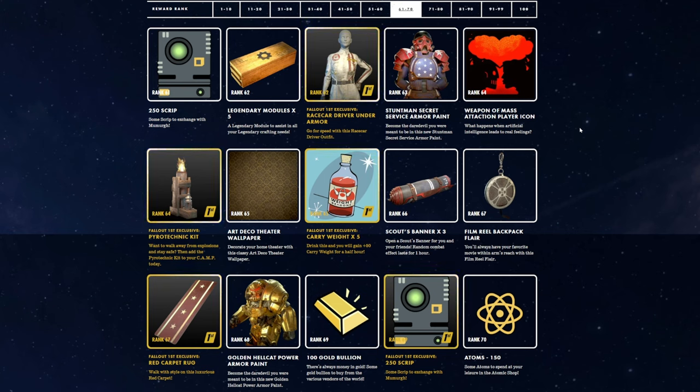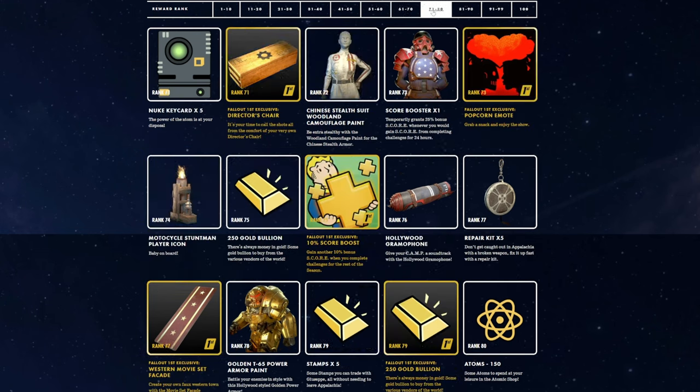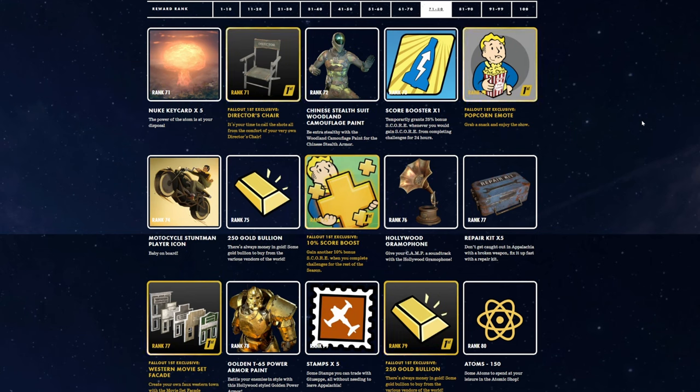Rank 61, 250 Scrip. Rank 62, 5 Legendary Modules. Rank 62 Fallout 1st, Race Car Driver Under Armour. Rank 63, Stuntman Secret Service armor — heck yeah. Rank 64, Weapon of Mass Attraction Player Icon — that's actually really cool looking, I think that'll look good on the bottom left. Rank 64 first, the Pyrotechnic Kit — I see why y'all took out Rick's favorite trail fireworks, so you could actually give us something at camp to shoot off our own fireworks. Rank 65, Art Deco Theater Wallpaper. Rank 65 first, Carryweight Booster times 5. Rank 66, Scout Banner. Rank 67, Film Reel Backpack Flare. Rank 67 first, Red Carpet Rug. Rank 68, Golden Hellcat Power Armor. Rank 69, 100 Gold Bullion. Rank 69 first, 250 Scrip.